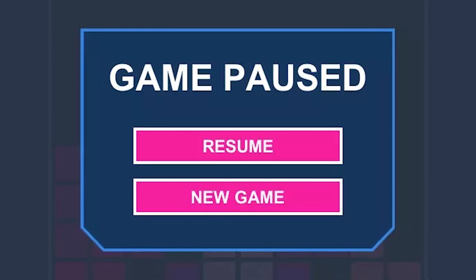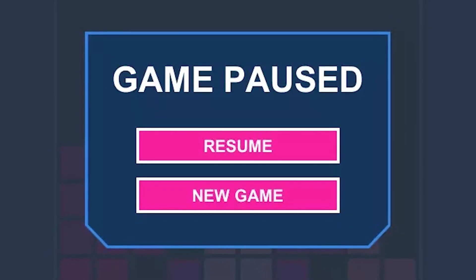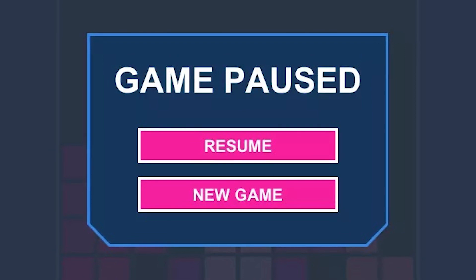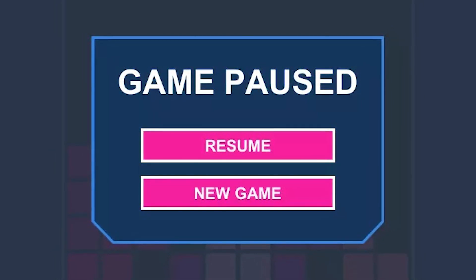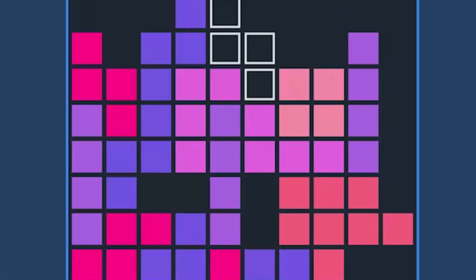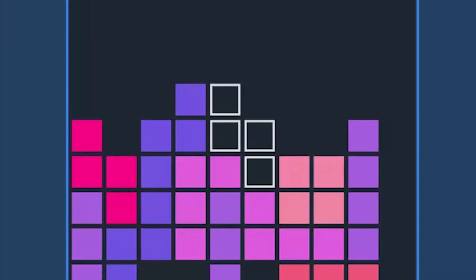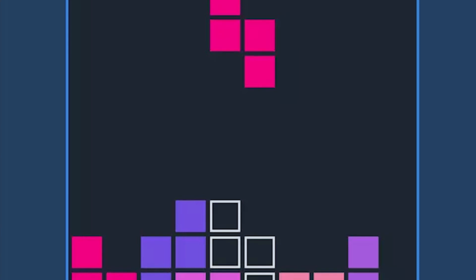The next one is called Tamino, and this is a complete template for creating your very own Tetris-style game, which includes all the sound effects, the UI, the music, the mechanics, and everything in there — all complete with the game mechanics specific for mobiles, and everything that you need to get started making your own puzzle game like this.